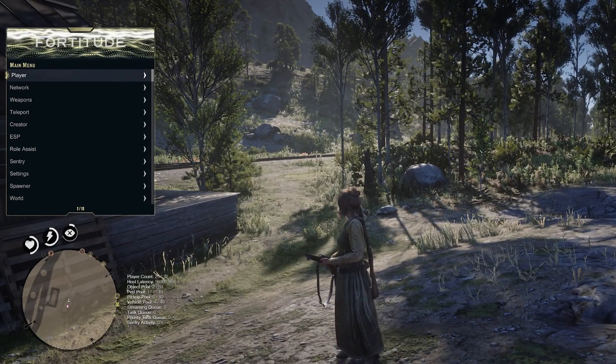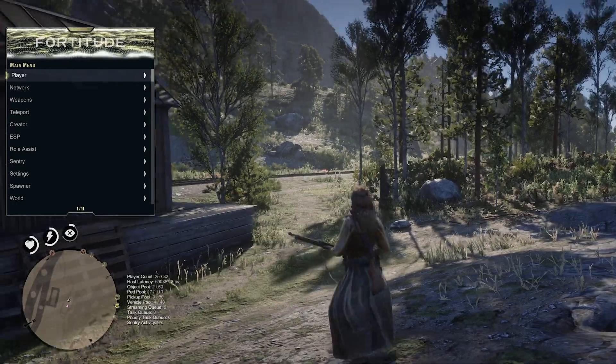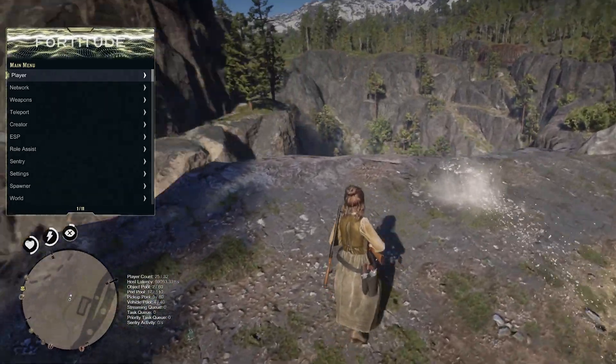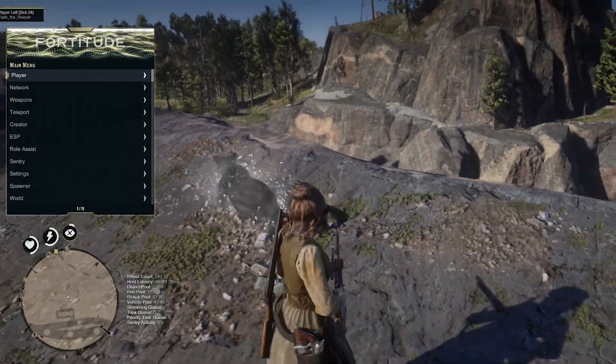Today we're going to be doing a full showcase of the Fortitude mod menu for Red Dead Online. If you guys have any interest in picking up this mod menu or any mod menu, make sure you guys use the link down in the description. It'll take you over to wickedgamers.com — that's gamers with a Z. And if you guys use code WICKED to check out, you'll get 5% off.